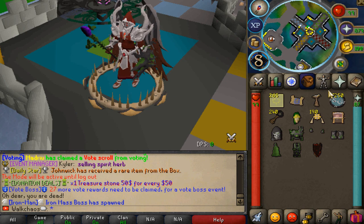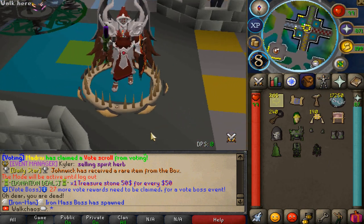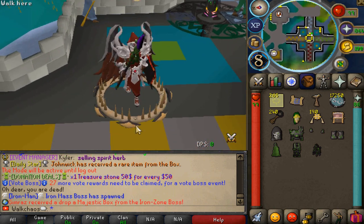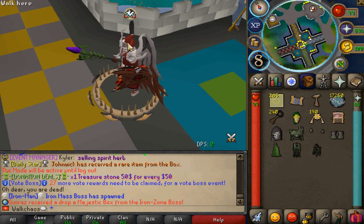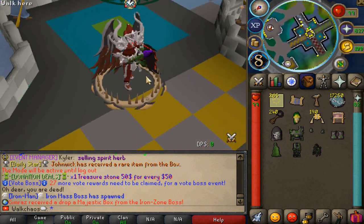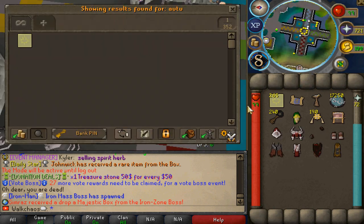More custom content — the beautiful Juggernaut set and also the brand new Dragon Slayer Shield, looking absolutely fantastic. These custom items are so top-notch. Importantly, when you wear those items as cosmetics, they give cosmetic damage and a drop rate boost, which is very significant.